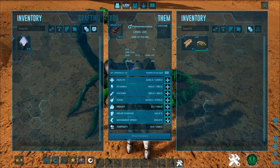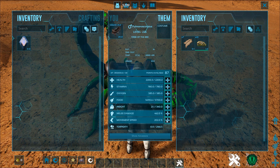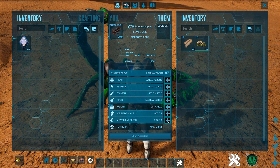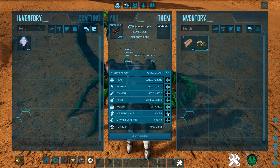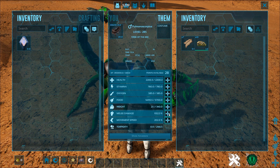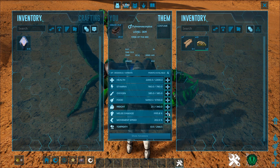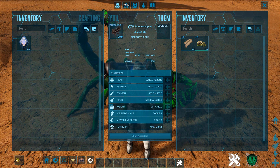Outside of that, you only want to pump one thing — unless you want to be a real troll. I have seen people max movement speed because these things can go crazy fast. You can make a super speed scorpion, but that's not really my thing. If you just absolutely crank melee on a Pulmonoscorpius, just crank it and see what happens.